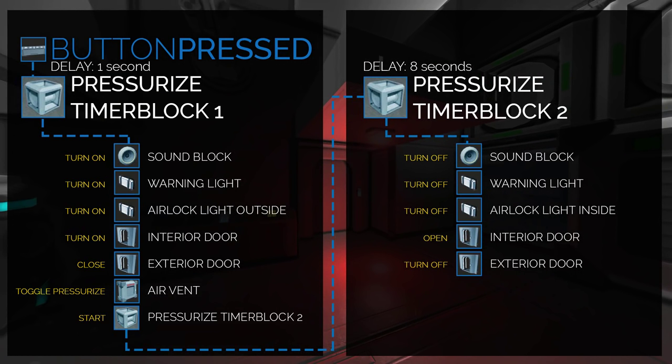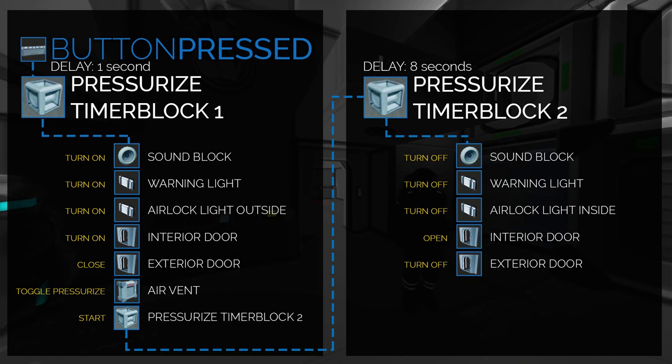This is the one that's going to turn off the sound block, turn off the warning light, turn off the light on the inside, and then open the interior door. Then finally it's going to turn off the exterior door, which basically disables it from being opened accidentally.